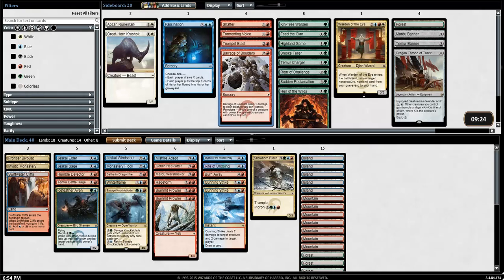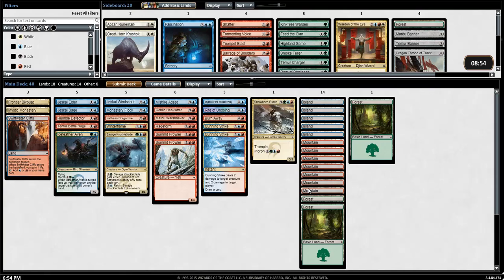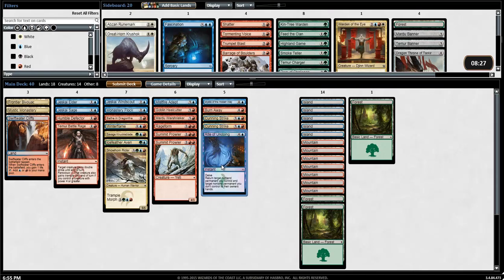Where does that leave us? We currently have four green sources — I'd be surprised if we can keep that. We have one, two, three... eight blue sources — that's pretty good. I'm down with eight. How many red do we have? Ten red sources — a bunch of double reds. I want one more. Do I want to cut a forest for an island or a mountain? Man, just one more Swiftwater Cliffs and this mana would be actually pretty insane. Considering we're at ten red and eight blue, I'm actually okay with the four green sources since all three of my green spells are super powerful. I really would like to be able to flip my morphs and have the Savage Knuckleblade, and I think the rest of the mana is going to be just fine. I forgot this Rite of Undoing — it could be good, and there's nothing I want to bring in instead. I'll keep it this way and head into the first round.